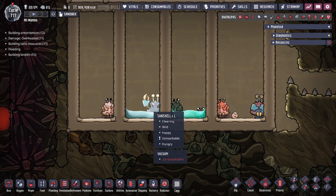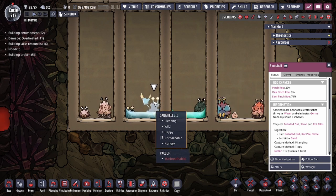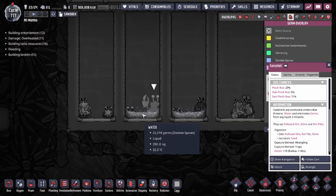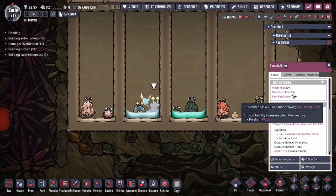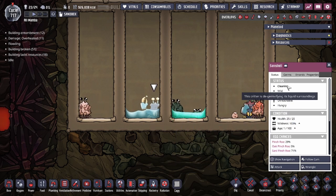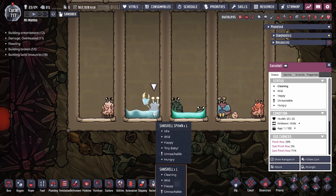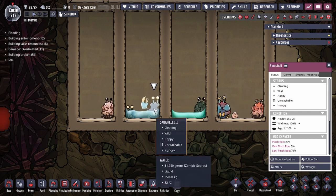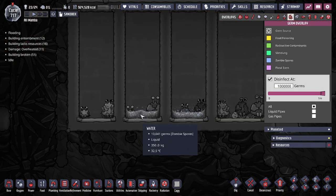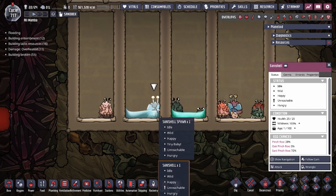The first Poke Shell variant is the Sani Shell. It's very powerful — it removes germs from any liquid it's submerged in. As long as it's in a germy liquid it will actively clean it, but only during the cleaning animation with its hands up. It doesn't have to be water specifically; any liquid with germs in it will be purified by the Sani Shell.